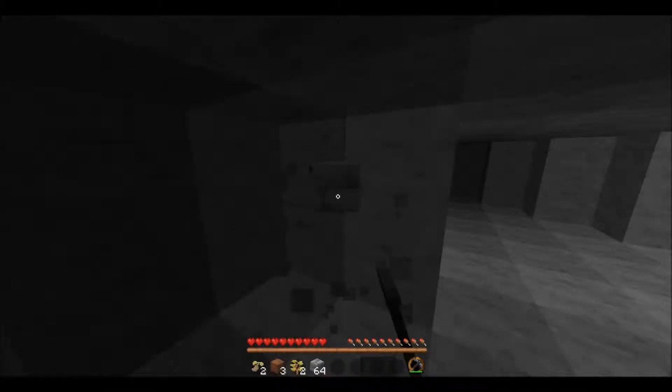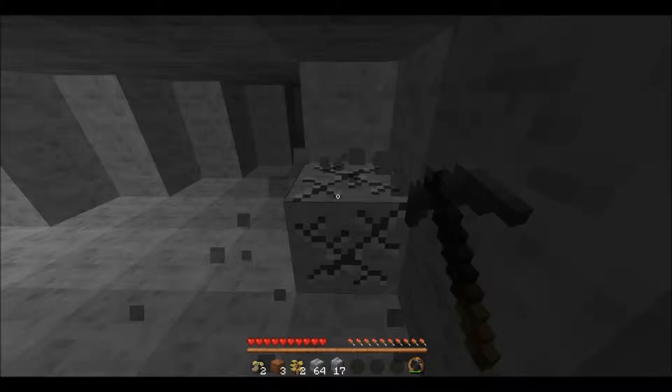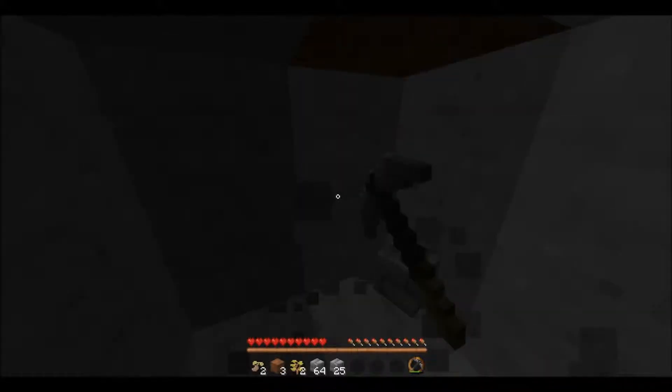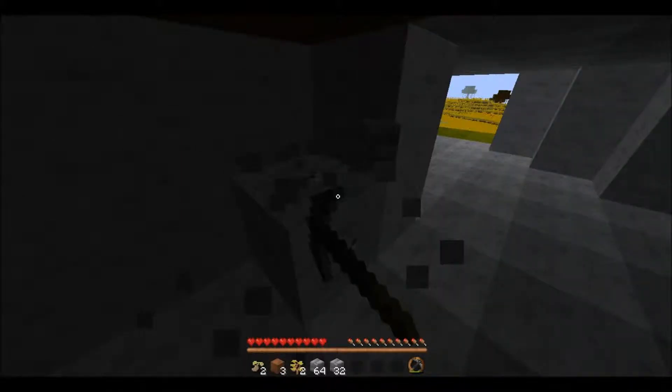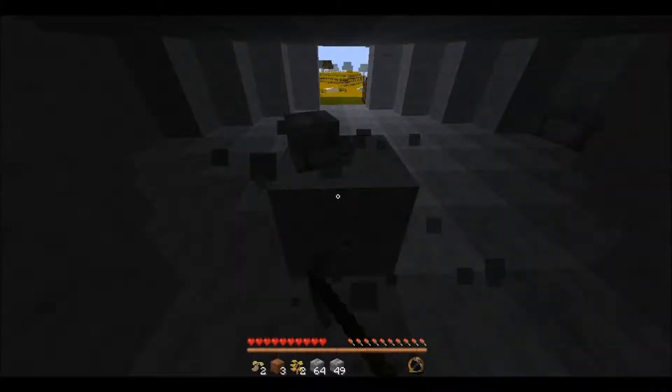By the way, cobblestone looks kind of ugly in regular Minecraft so I wouldn't recommend using it building a house. But this is kind of going to be my little shelter for the night, and I can teach you guys how to craft some more stuff when we get done mining out the area. So just make your house however you want it to look — it could be made out of dirt and just a little shack.